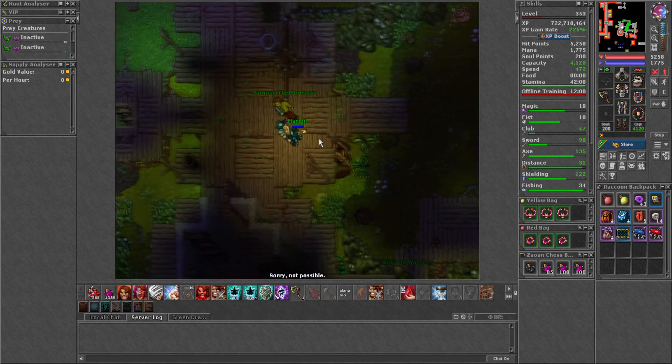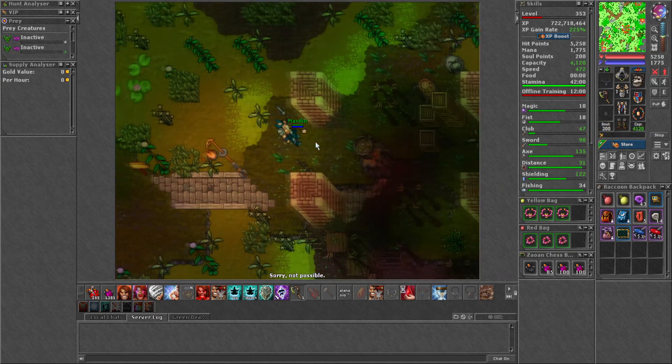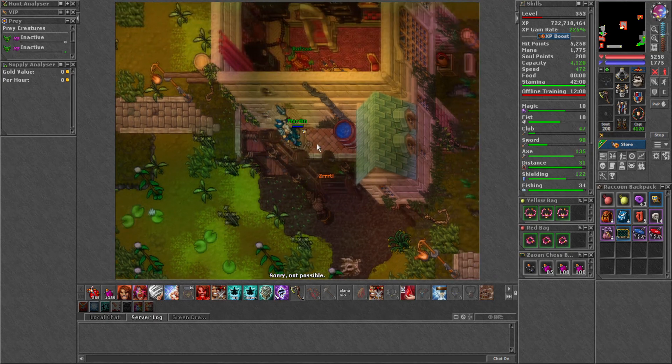First you need to come to the node, then you need to go to the swamps and follow my steps. Come to this building and go upstairs. Here you will find a clock.